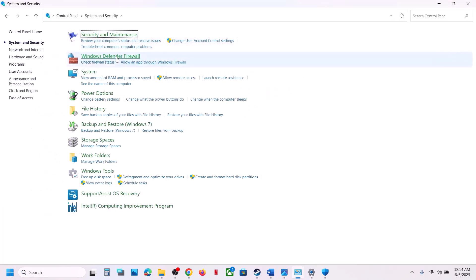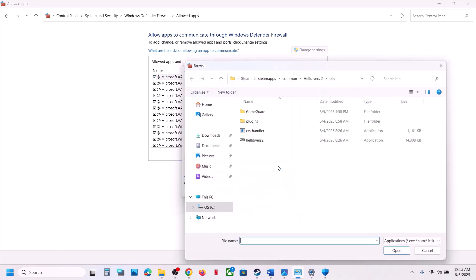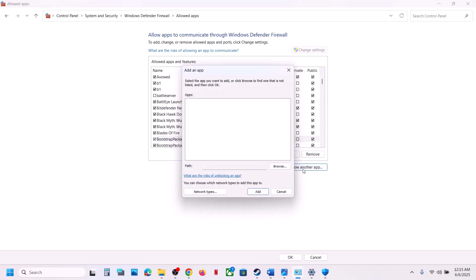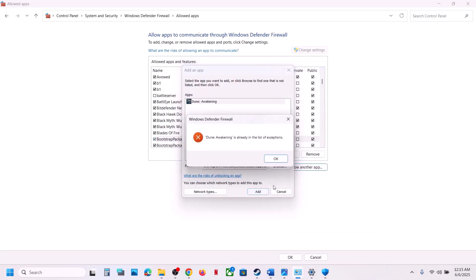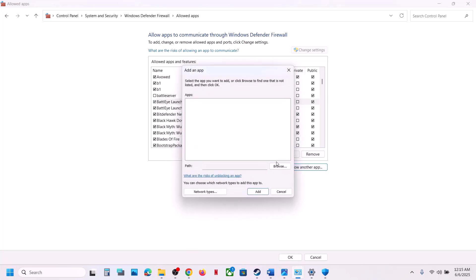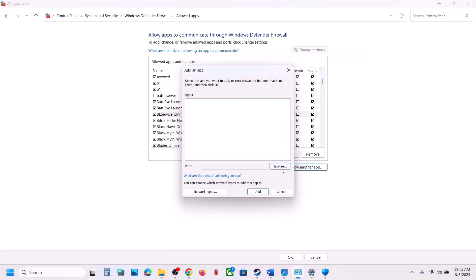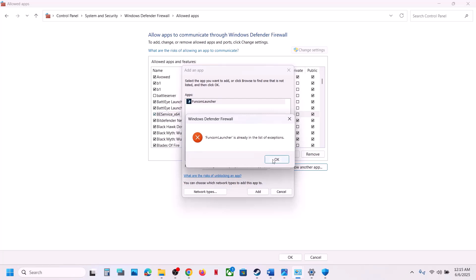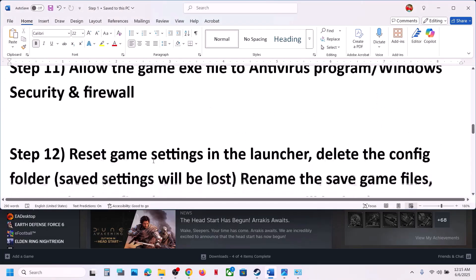Also go to Control Panel, System and Security, Windows Defender Firewall, click 'Allow an app or feature through Windows Defender Firewall,' click Change Settings, then Allow Another App. Browse to the game installation folder and add the game exe files — including the Dune Sandbox Binaries Win64 exe, the BattleEye exe files, and the launcher — to the firewall allowed list. Once all are added, launch the game and check.